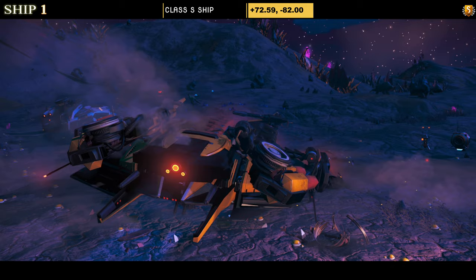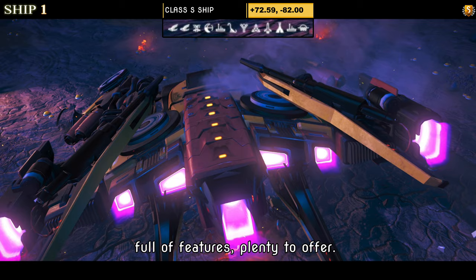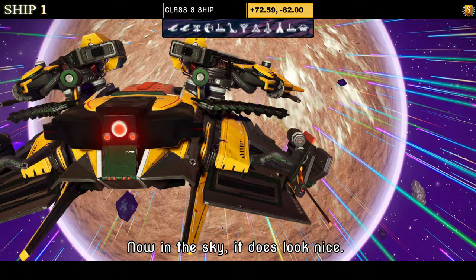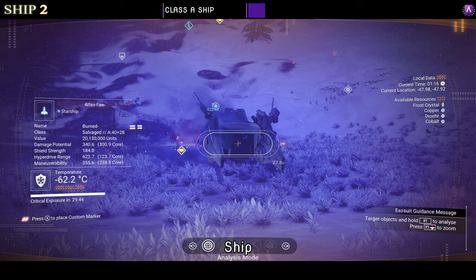Ship number one is a Class S. It's a dragonfly style and comes in a lovely yellow and red combination, full of features with plenty to offer. For supercharged slots we can see all four — two on the right, one in the middle, one on the left — not the greatest but okay. In the sky it does look nice; it's a shame it doesn't have the full-size dragon wings because this is a beautiful ship.